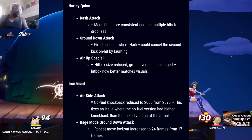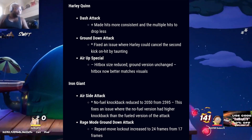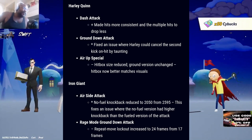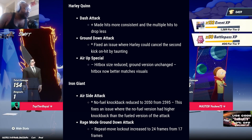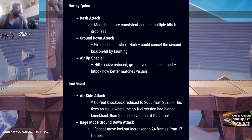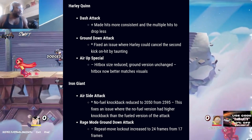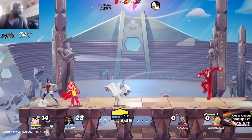For Harley Quinn: dash attack made hits more consistent with multiple hits dropping less. For ground down attack: fixed an issue where Harley could cancel the second kick on hit by taunting. For air up special: hitbox size reduced on air version, ground version unchanged, and hitbox now better matches visuals. For Iron Giant: air side attack no-fuel knockback reduced to 2050 from 2595, fixing an issue where the no-fuel version had higher knockback than the fueled version. Rage mode ground down attack: repeat move lockout increased to 24 frames from 17 frames.